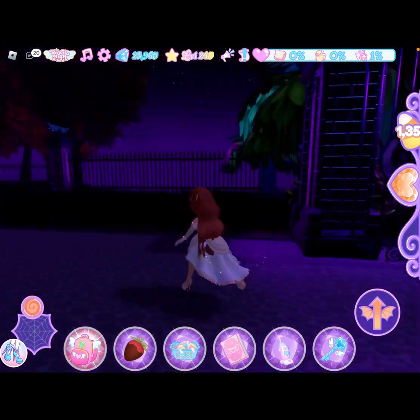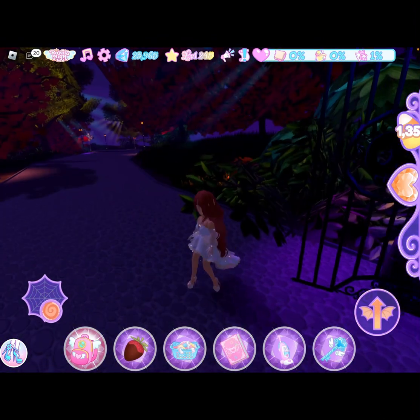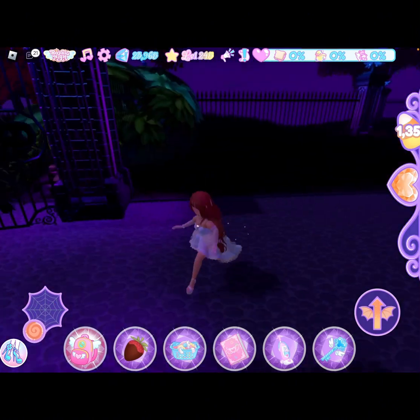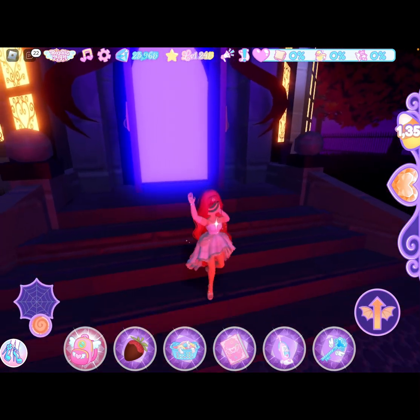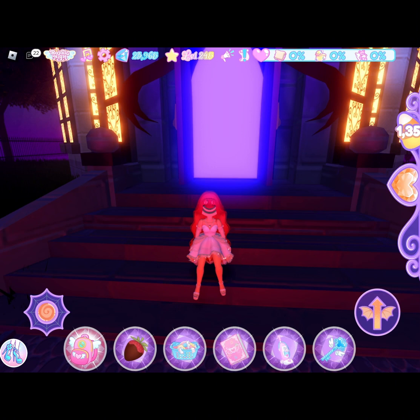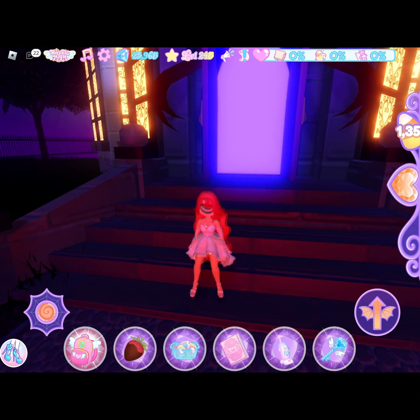Now we can go on to Blackwood Manor. If you don't know how to get there, you go through the trick-or-treating area and then go to the very end and there's another person. Basically it's ghost hunting — you get a thing that you suck the ghost up with and then you can catch the ghost. I'll put a clip here so you can see me playing it a little bit.